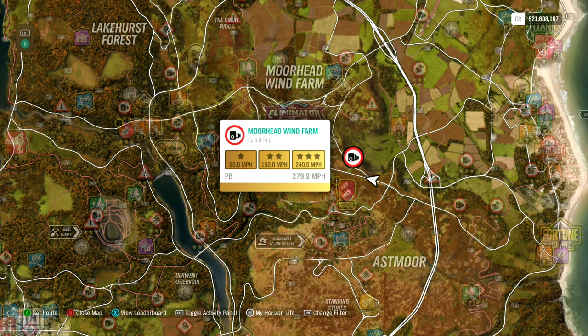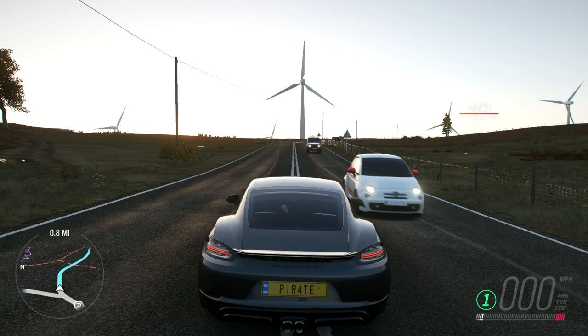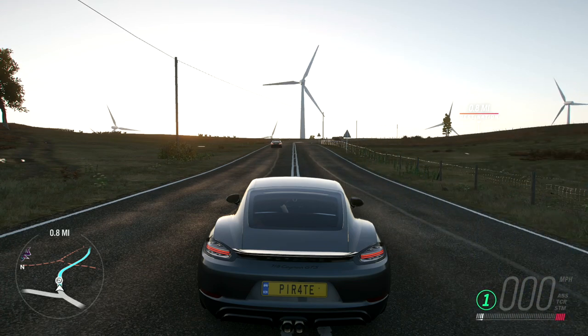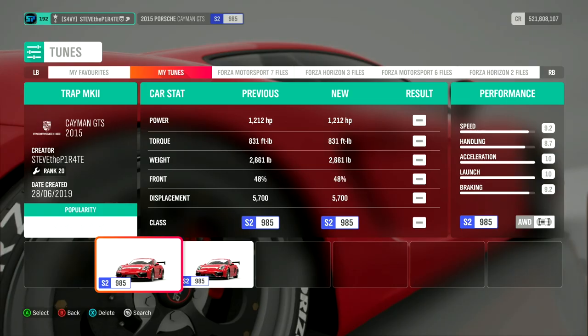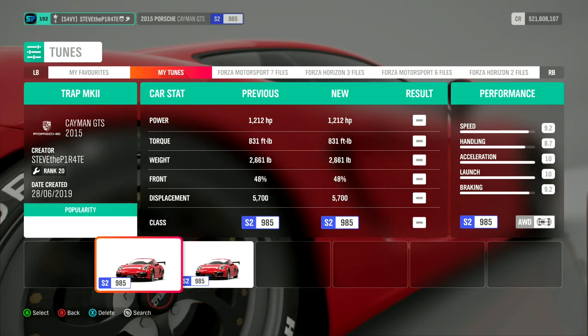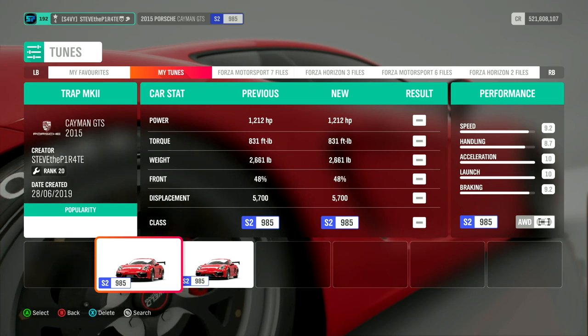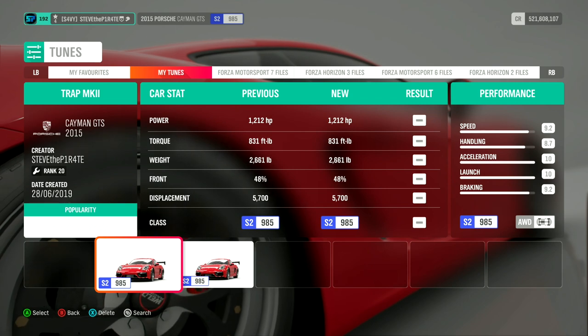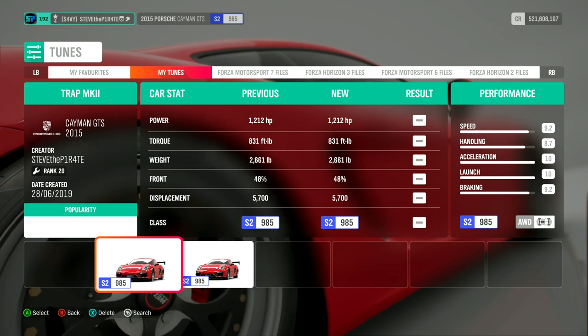The Moorhead Wind Farm Speed Trap can be found right here, and to get 3 stars you need to clock a minimum speed of 240 miles per hour. I have done another video for this on my channel with 3 different modern sports cars, so go and check that out — link in the description below. This time I'm going to be using the 2015 Porsche Cayman GTS with a tune called Trap Mark 2. The game won't allow me to share my share code, so you're going to have to search for this tune.